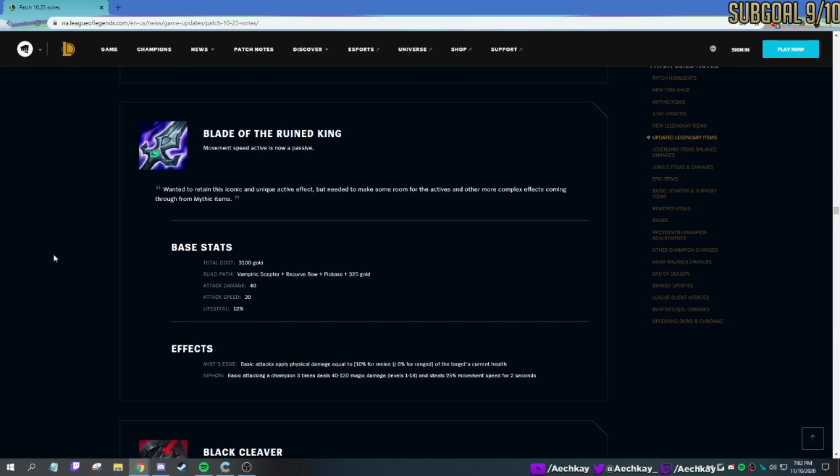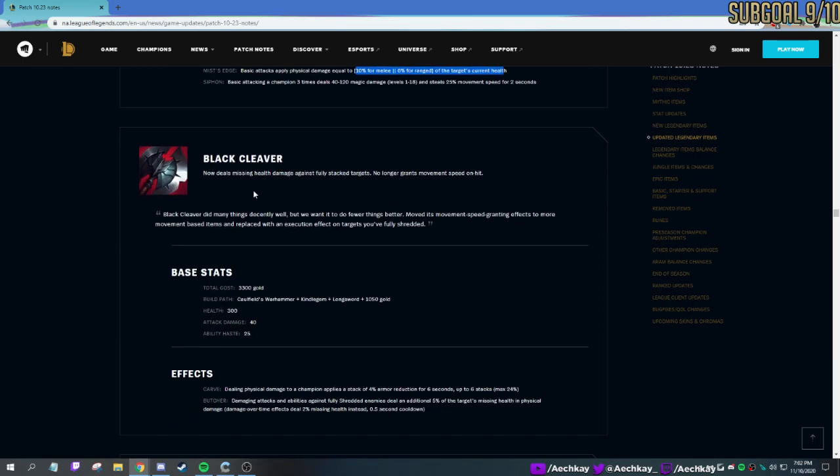Blade of the Ruined King — apparently the only change is that the movement speed is now passive. 10% current HP. People rush this on Katarina now — out of like 10 Katarinas I've run into, about eight of them rushed Blade of the Ruined King and then popped off. It's not a mythic though. Black Cleaver — it has an execute passive now and no longer has the phage movement speed.